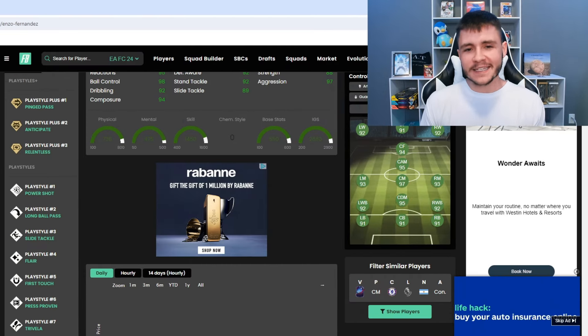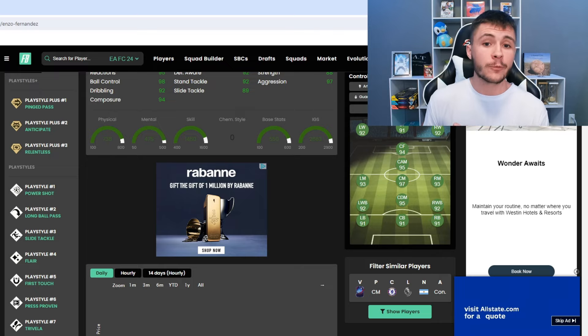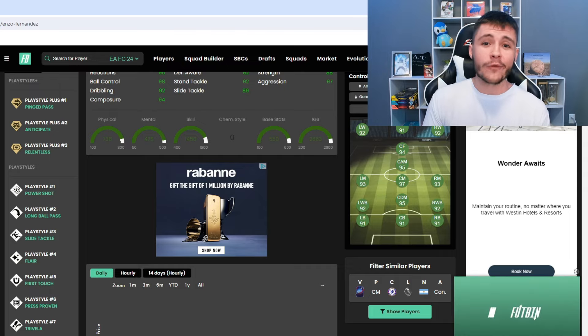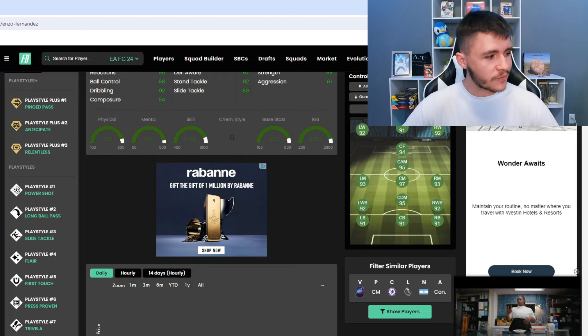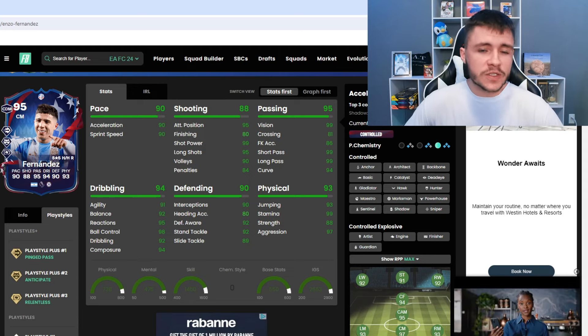If we jump on over to Footpin, we can see that Enzo Fernandez does have 10 different play styles. He has the ping pass, anticipate, and relentless play style pluses — and all three are really effective for a box-to-box midfielder, so that's really nice to see. He also has the power shot, long ball pass, slide tackle, flare, first touch, press proven, and trivela. He can have the controlled and controlled explosive acceleration types.